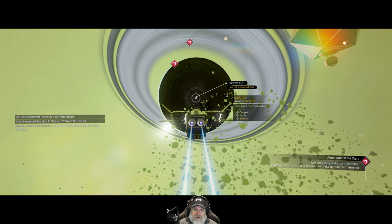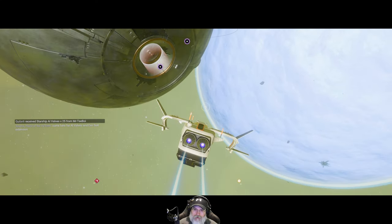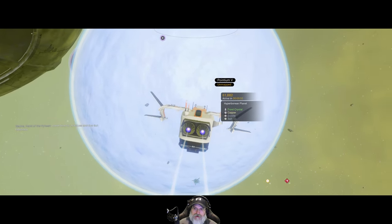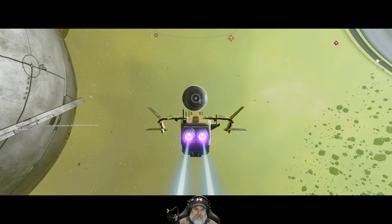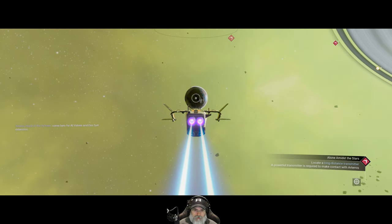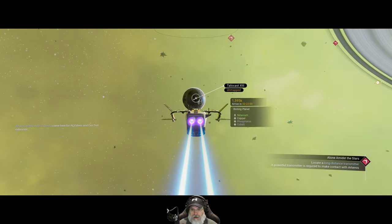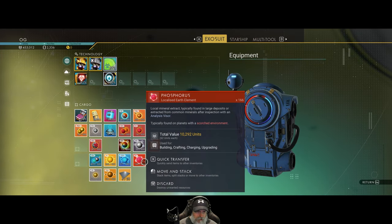That's copper, pyrite, and sodium. This is a frozen planet with copper, dioxide, and salt. We already have dioxide - I think we bought that actually. Let's see what this planet has. It's like the game forgot I scanned these or maybe I just thought I did. That has phosphorus - we should have some phosphorus too, and yeah we have a little bit.